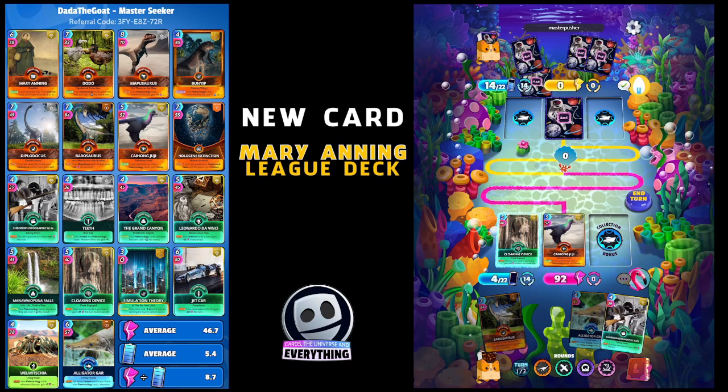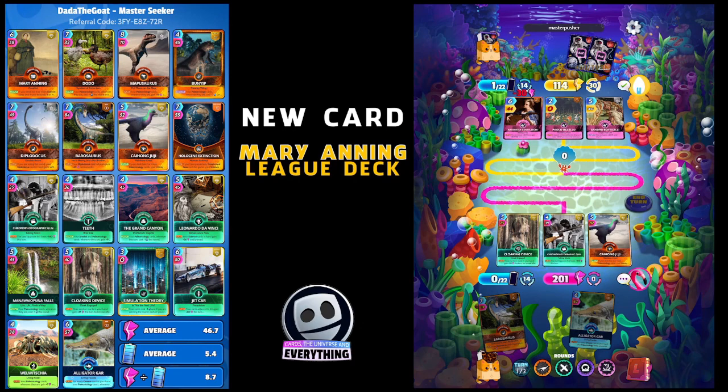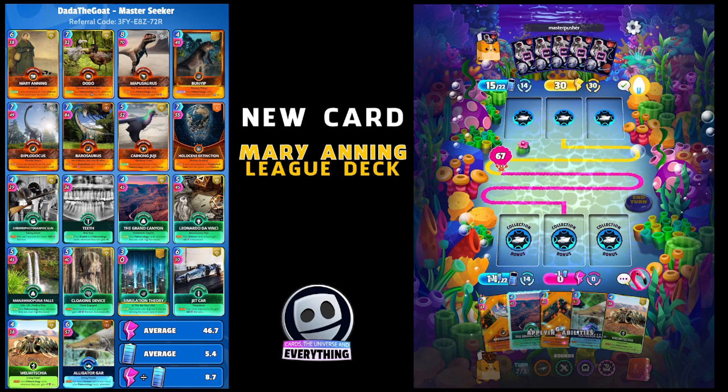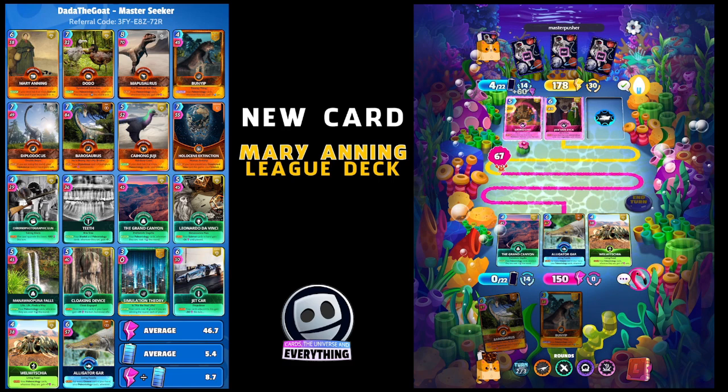Let's go - Cloaking Device, maybe shade down in the middle. What's he playing? Prominent Painters. Prominent painters can be really good if you put it together well, especially with some of those new power play cards - we are going to be doing a video on that very shortly. We've got a 67 lead. Where is that Mary card? Alligator Gar, get those free randoms out the way - 118, we've still got a nice buff from those prominent painters.